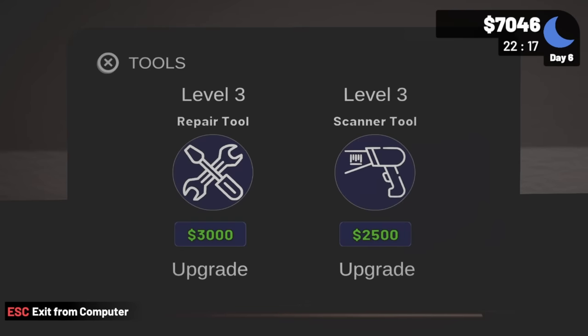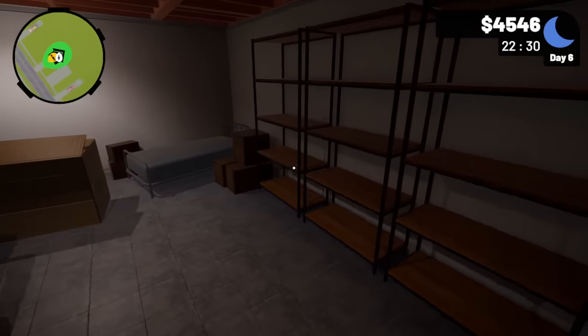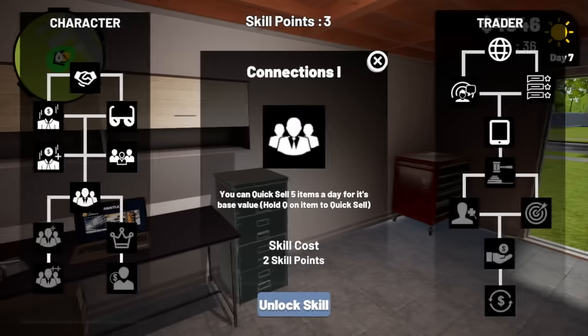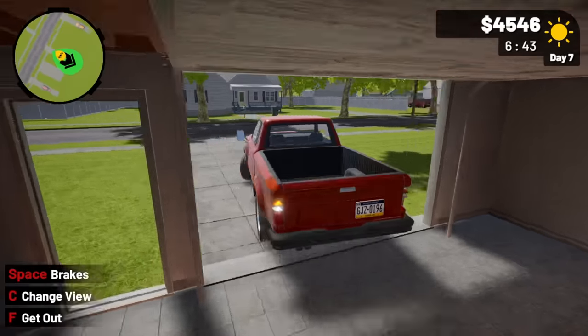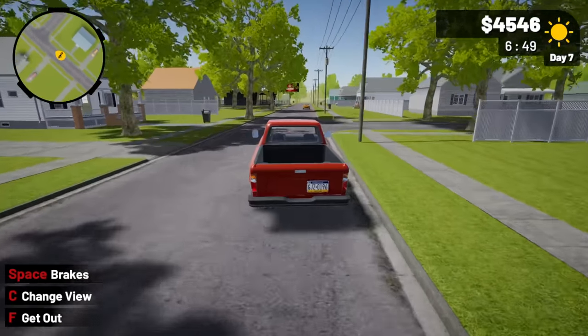On the tool front, let's upgrade the scanner — that's now max level so we should be able to scan everything. I'll save money rather than max out the repair tool right now because I need funds for storage auctions. We unlocked the quick sell skill, and we are one level away from unlocking the last storage auction area.